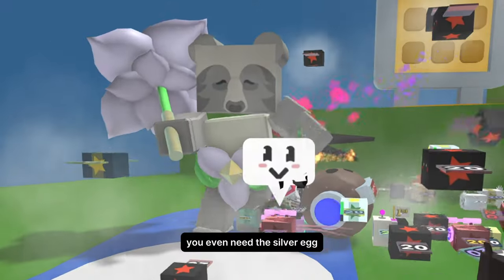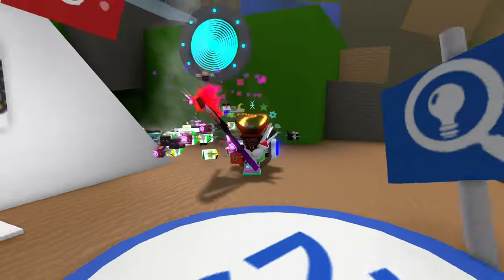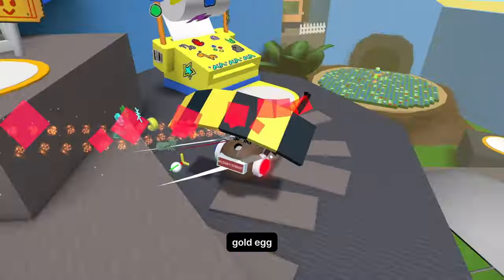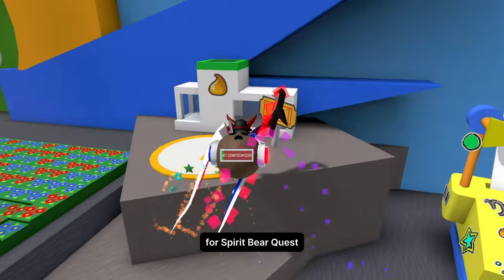You even need the silver egg at Spirit Bear to donate it to the Wind Shrine. My advice for this machine is not to waste eggs like Diamond Egg or Gold Egg, and try to keep a silver egg in your inventory for the Spirit Bear Quest.